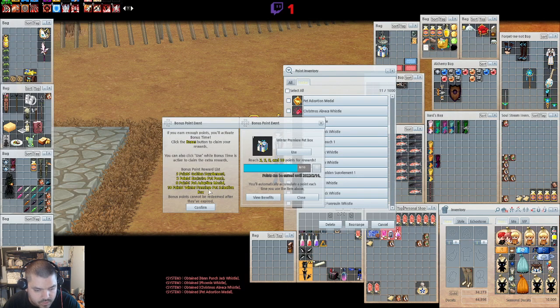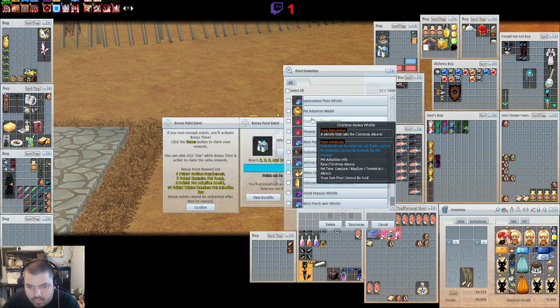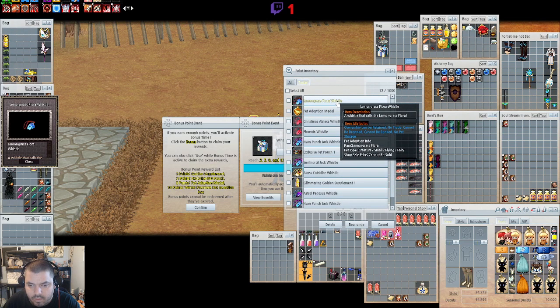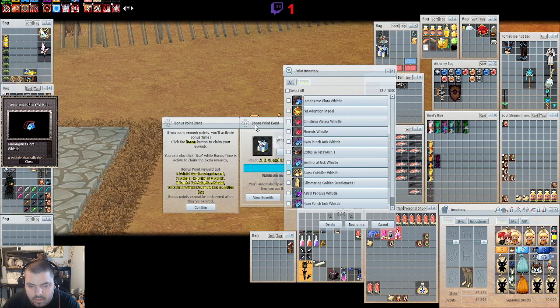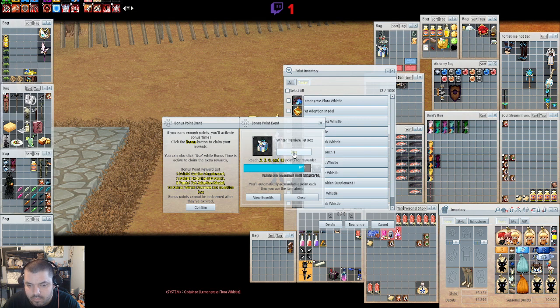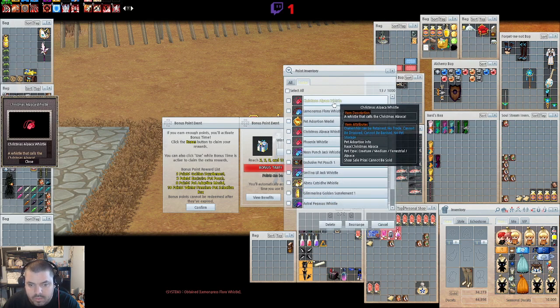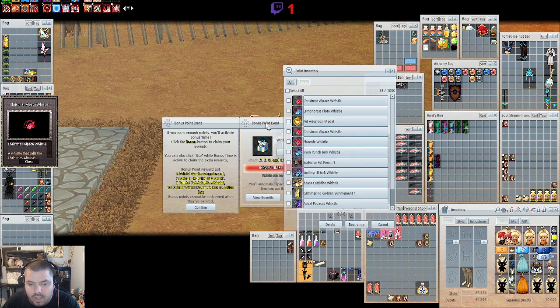Those have the same benefits, and it will also list the rewards right here too, so we'll leave that open. Lemongrass Floral Whistle — that's for a floral fairy pet. We have one left. So far we haven't gotten any of the new pets. And another Christmas Alpaca Whistle — so we didn't get any of the new pets from the ten boxes.